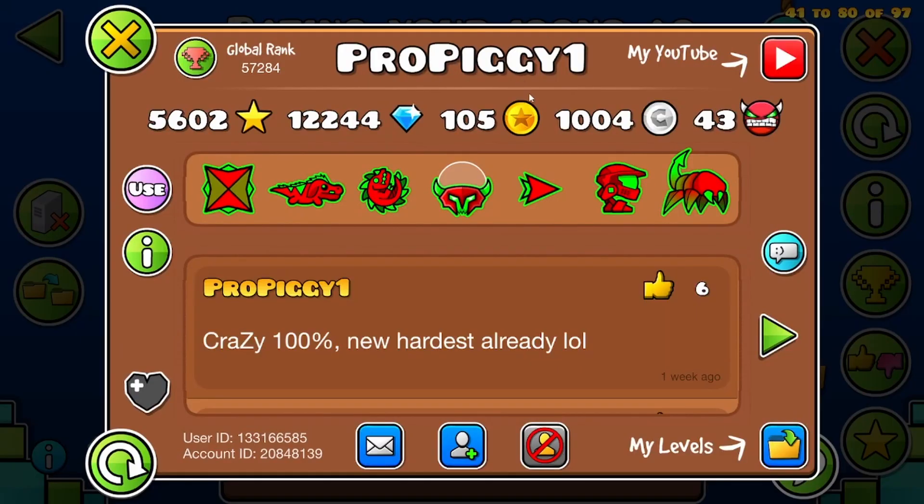Next we have ProPiggy. These are based icons — I can tell you that for a fact. Amazing color choice, decent cube that goes with the colors very well, amazing ship, great ball, based UFO, default wave which is always a good choice, decent robot, and an amazing spider. 11 out of 10.